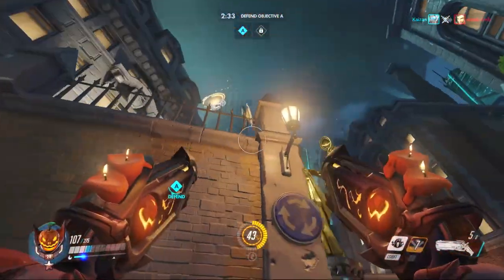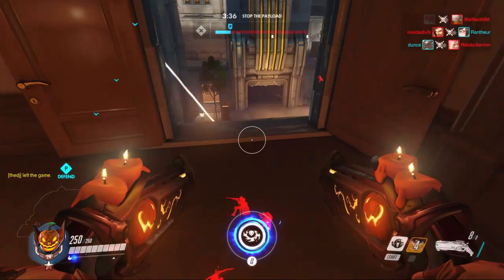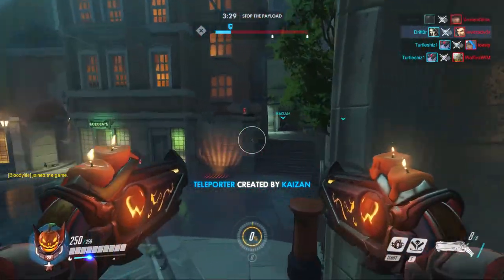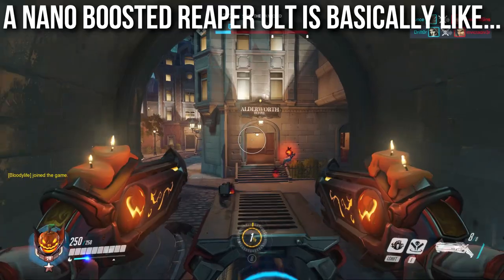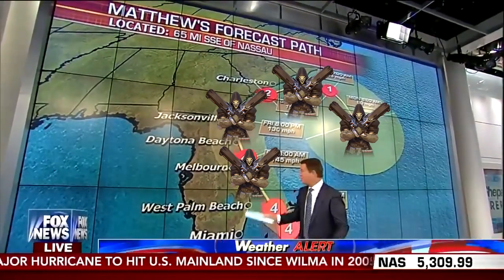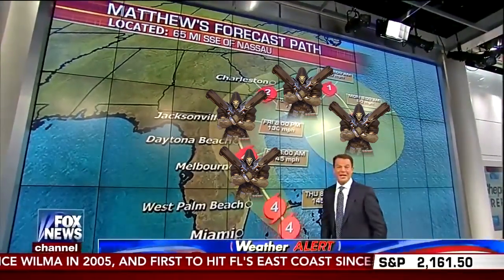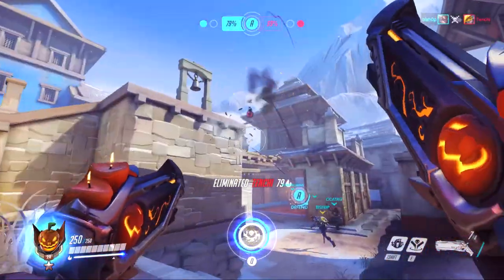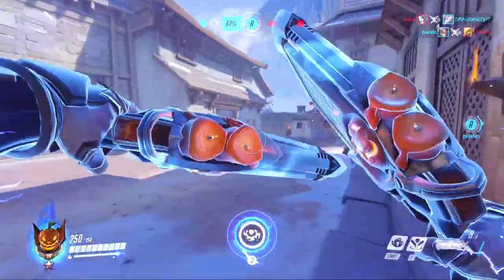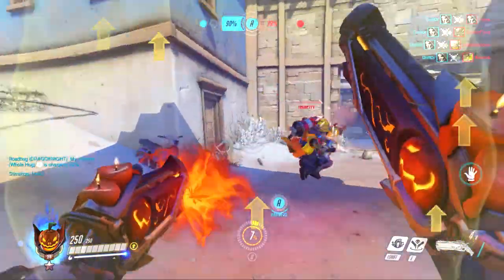Reaper's damage abilities get major buffs from Ana, who can nano-boost him. That makes his primary weapons twice as powerful, reduces damage taken, gives bonus movement speed — since he's a slow-moving character — and doubles the damage on his ultimate up to 1,000. A nano-boosted Reaper ult is basically impossible to survive unless you're very, very lucky. Ana nano-boosting Reaper has got to be my number two pick, and maybe situationally number one. A nano-boosted Reaper is a force to be reckoned with, like a hurricane with the speed and damage output he puts out.